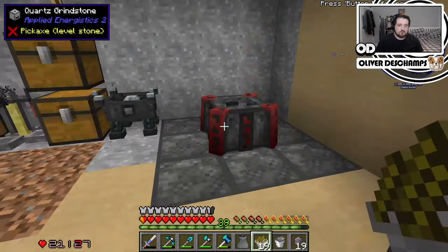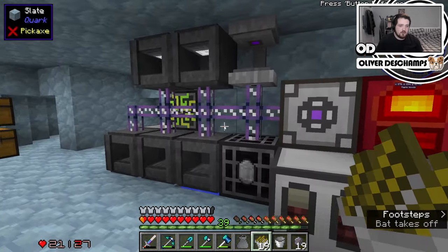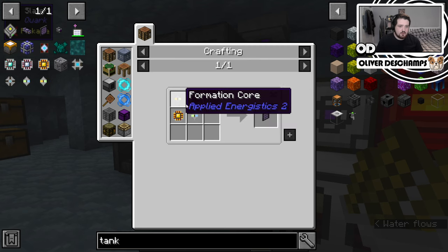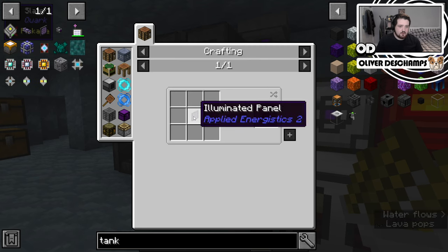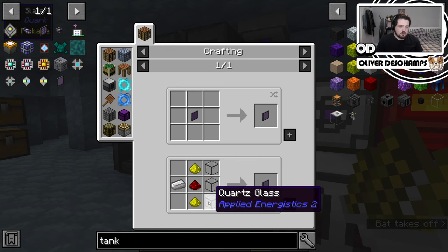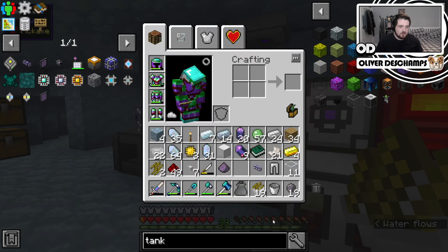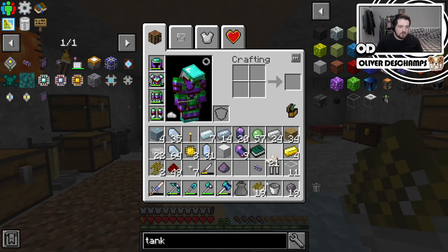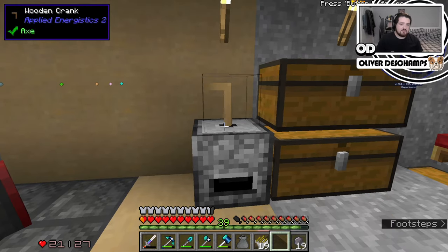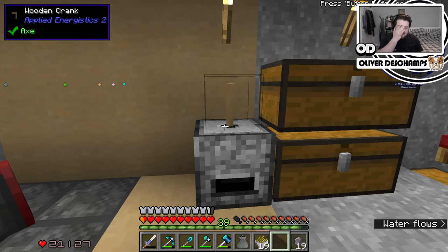To make this I need quartz glass, glowstone, redstone — an illuminated one. Quartz glass we need. Honestly, just take the rest of this and give me a never-ending amount of quartz please. I'm so done with grinding down quartz. We so should have made a pulverizer or mass pulverizer.